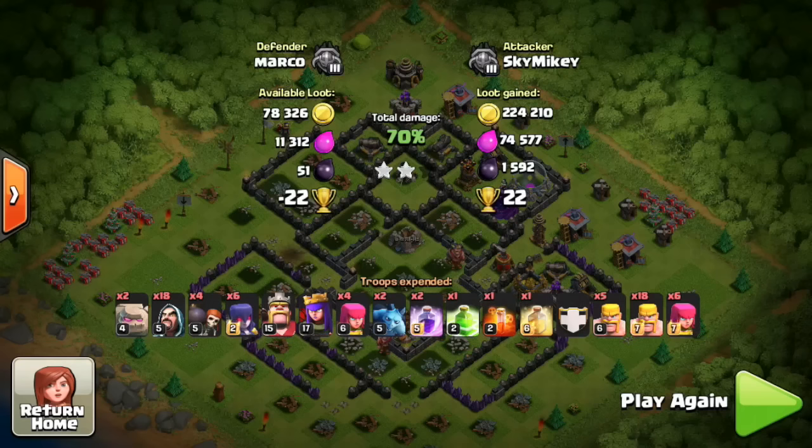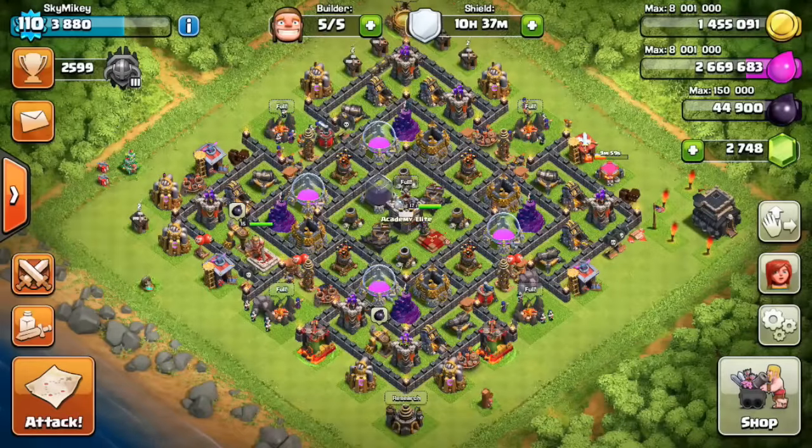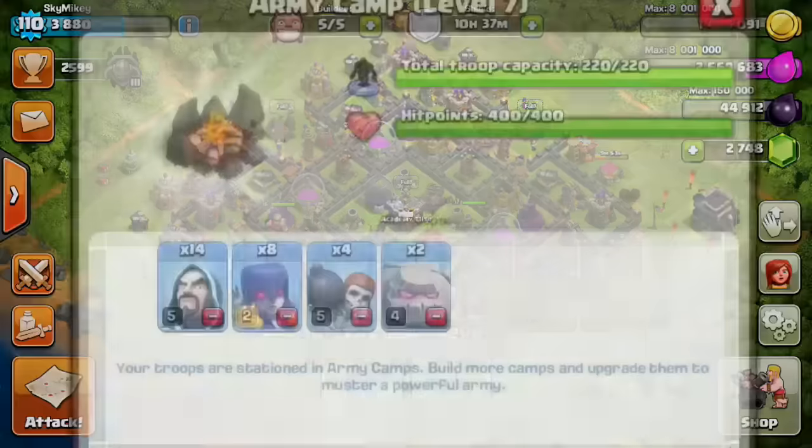We pick up 224,000 gold, 74,000 elixir, and 1,600 dark elixir — which almost pays back for those witches — plus 22 trophies. That's very awesome. After that raid I got so pumped that I wanted to do a live raid and make some more GoWiWi attacks.